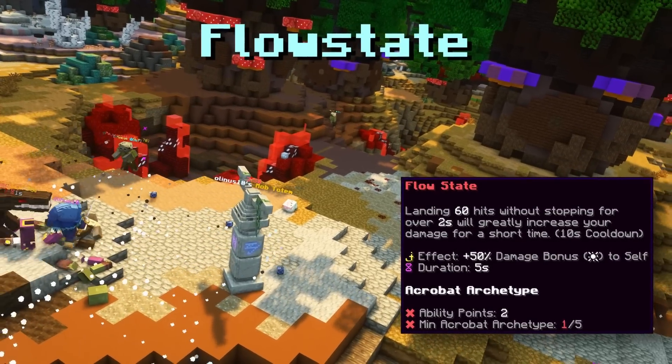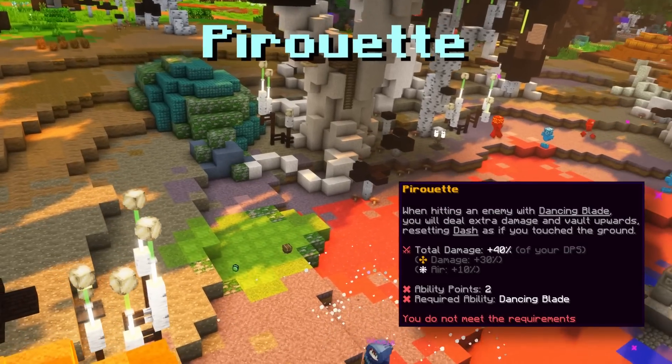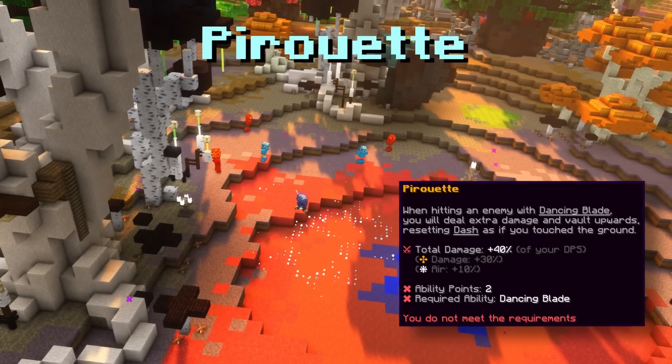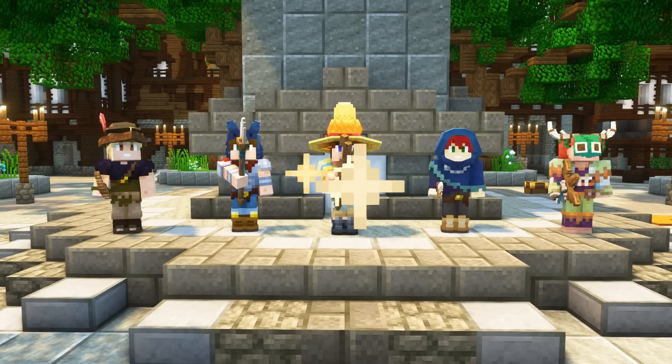Night Cloak Knife consumes marks when casting spin attack while vanished for a knife to mimic all your attacks with reduced damage. Flow State gives you a temporary increase in damage when attacking enemies without pause. Pirouette boosts the damage when activating Dancing Blade and shoots you into the air resetting dash, allowing you to stay airborne.